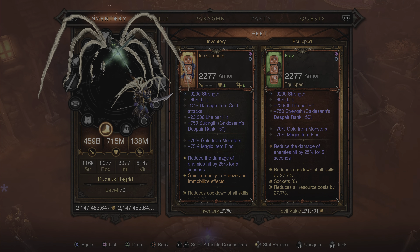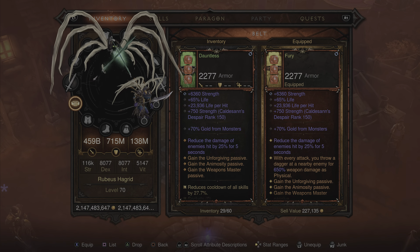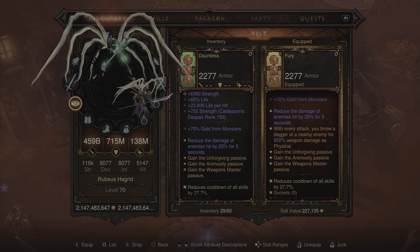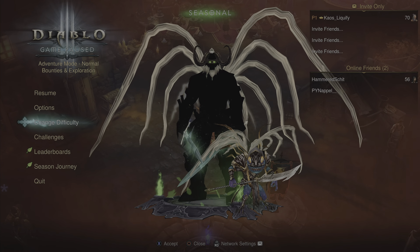Moving on into the boots — identical, which is great. Pants also identical. And for the belt, also identical. With the passives as well being identical on all builds. So that was for the Barbarian.